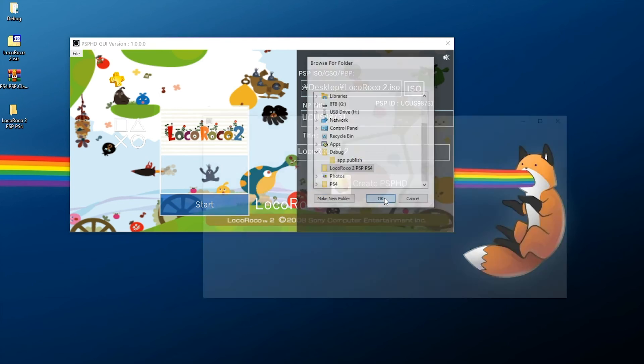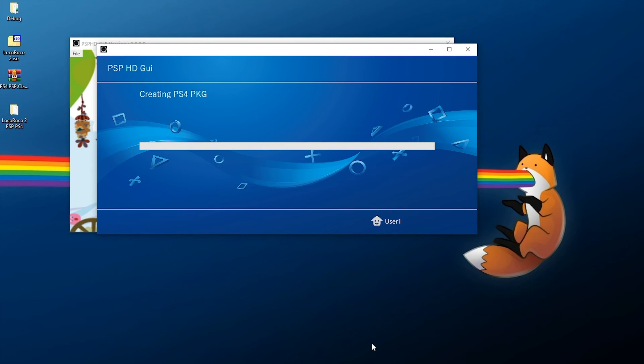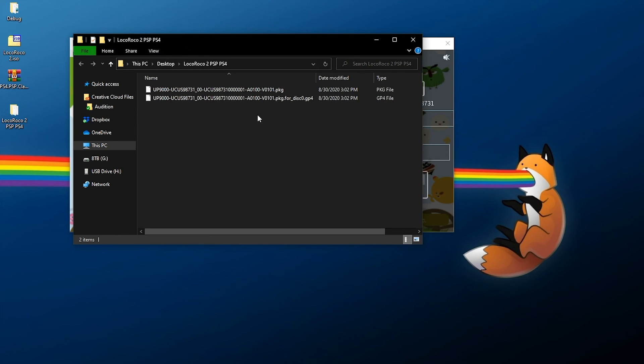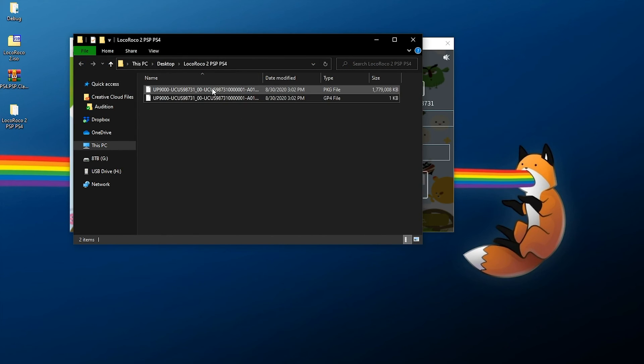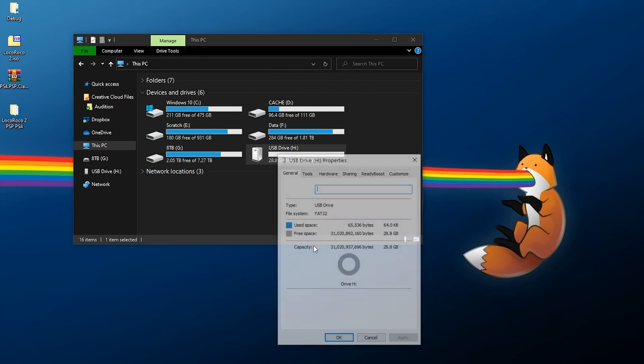At this point, click on Create PSP HD, pick somewhere you want to save it, select the folder, press OK, and give it a few moments to create the package file. Once it's done it opens a folder containing both our package file and our GP4 file if needed. If you can't see file name extensions on Windows, enable them from View. We need the package file itself — that's what we're going to copy to our USB drive.